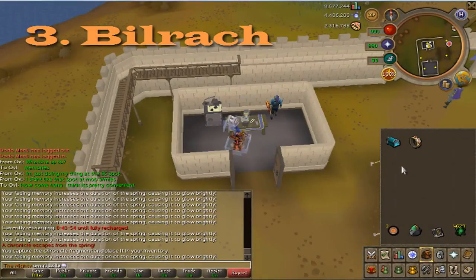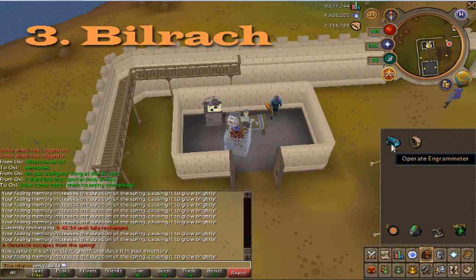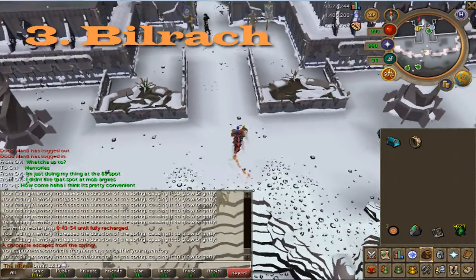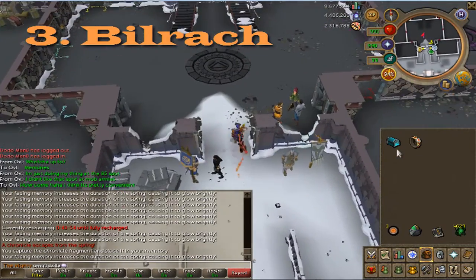This next memory is extremely quick and easy to get. All you need to do is teleport to Diemenheim with a charged engrammeter, run inside the castle, click on your box, and you'll get Bilrak's memory.